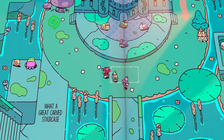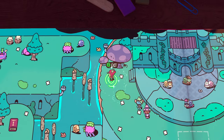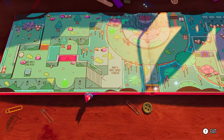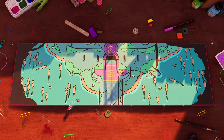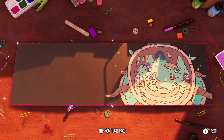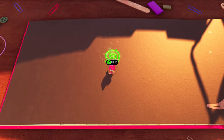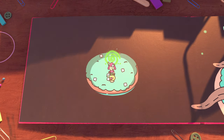Once you get to the town with the snails, talk to them and head up to the portal to the top left. Take control of the book and go back to the pages. Once you're on this page, jump on the book to the portal, enter it, and then head down for the glitch bird.